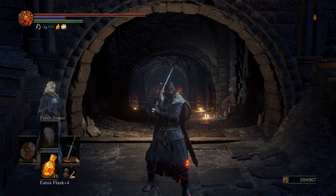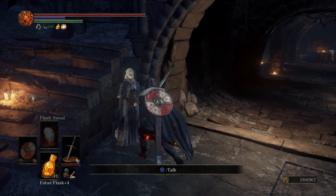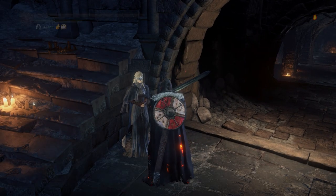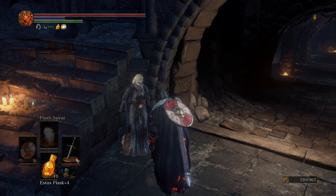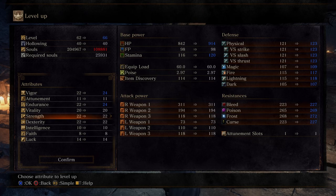Now that that's all been said, let's go ahead and get started. The first thing we're going to do is level up. We're going to put two into Vigor, two into Endurance, two into Strength, two into Dex.